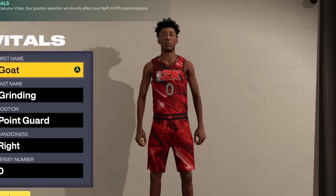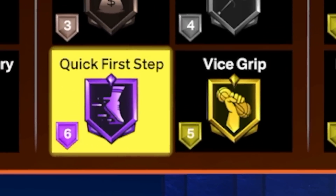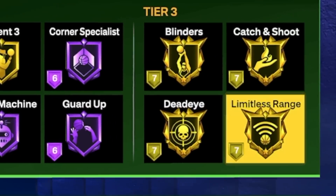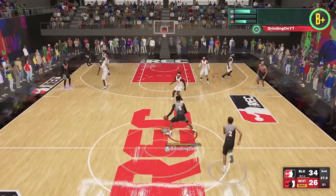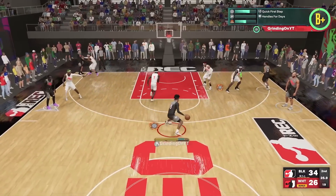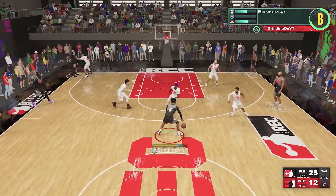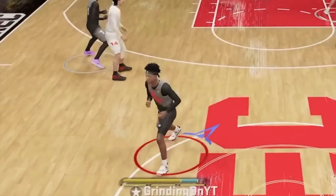What if I told you that there's a 6'8 point guard build that gets Hall of Fame quick first step, gets a 92 three-point rating which means it has gold limitless range, gets contact dunks, gets Hall of Fame defensive badges and an 80 strength, gets nearly 80 total badges, and on top of all that can be upgraded however you want to fit your playstyle.